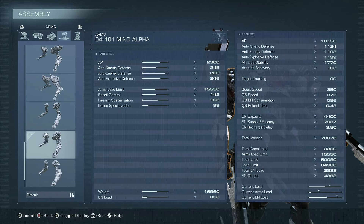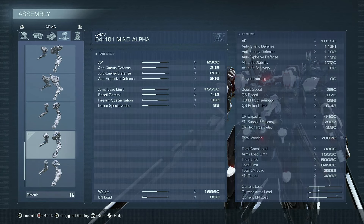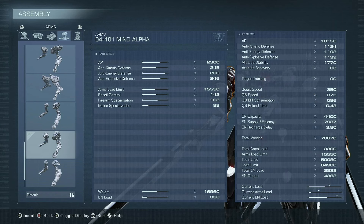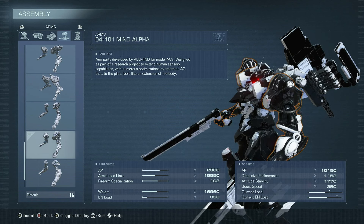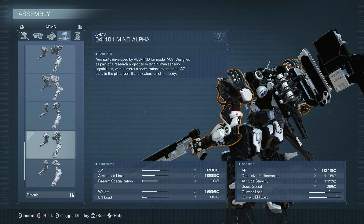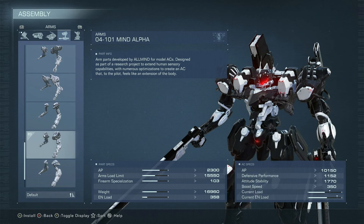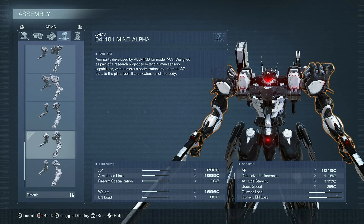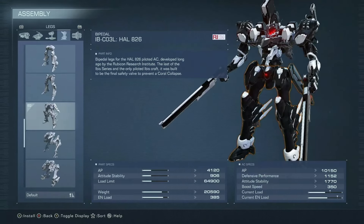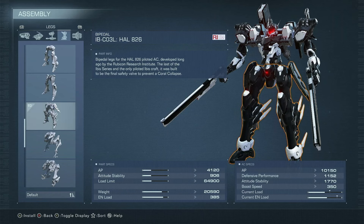350 boost speed with 370 quick boost speed is a very nice speed threshold to meet those requirements. The Mind Alpha Arms, as they have just enough recoil control to fully handle the Ducats on full spray. Although they don't have great melee spec — only 88 — so our damage isn't insane. It usually takes the same number of staggers on most opponents to kill them anyway, unless they're heavier weight. So even if I had Basho arms, it would take the same amount of staggers into melee punish, unless they are heavier weight. With that said, I have much bigger fish to fry, such as dodging for my life. And then lastly, the HAL legs, as they have good defenses relative to the weight ratio I'm looking for.